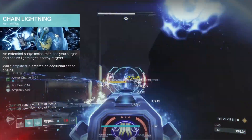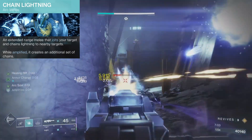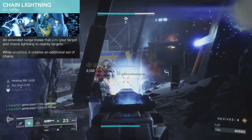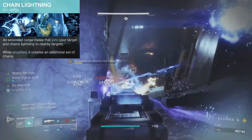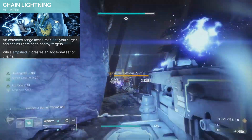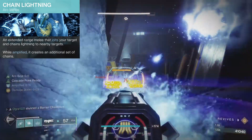I gotta be honest here, the warlock arc melee is not the best damage dealer, but we can extract some utility out of it. With Chain Lightning, we can jolt a target and chain lightning to nearby targets. While amplified, it creates an additional set of chains. Being able to jolt targets with our melee will come in handy when we combine it with the aspect Electrostatic Mind, which I'll talk about soon.